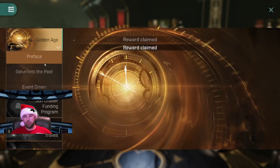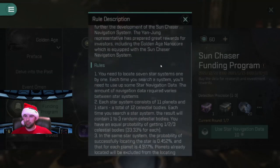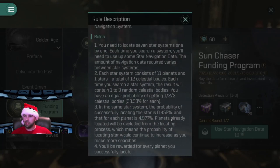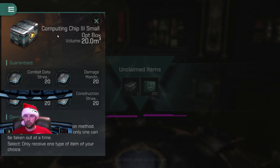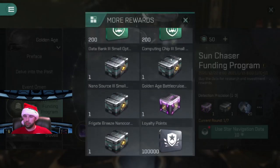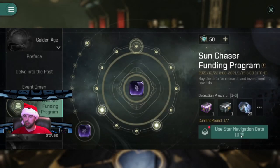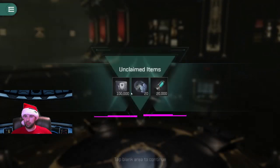Now if we go into our program here, we have 60 credits for a 1-in-3 chance — or I'm not sure if it tells us the odds. You do have a chance of getting the core, I'm pretty sure. So let's go ahead and start using our data now. Got two there — a little bit of ISK, some insurance points. These are all the things we can get; what we really want is just the golden age box. A little bit of skill points.